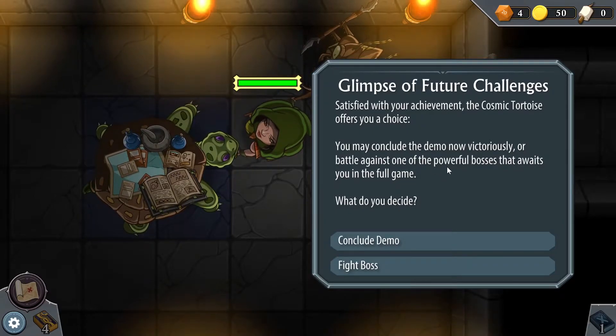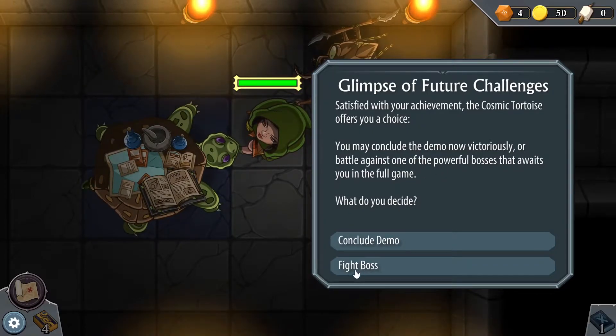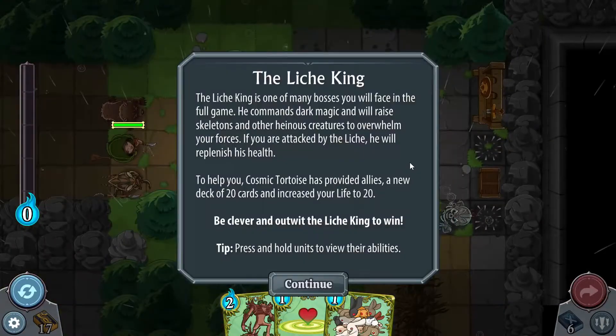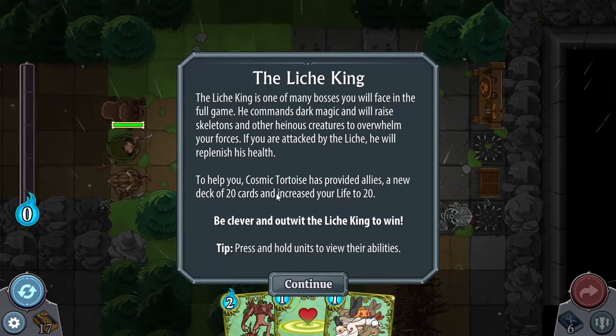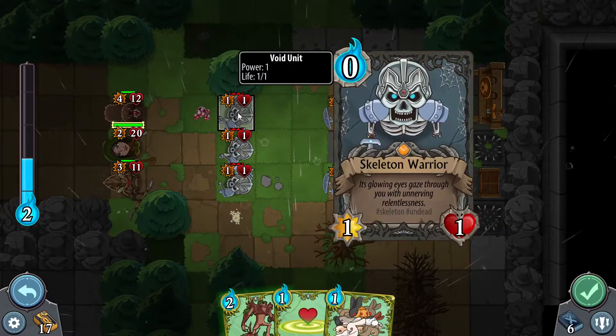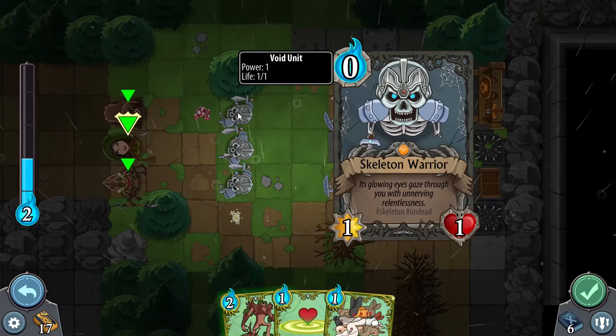The demo's almost over. Well, let's fight one of the powerful bosses. Hello, sir — a noisy one, aren't you? The Lich King! He has Lifesteal. They gave me new allies and more cards — they buffed me to fight him to make it a fair fight. Very cool. The skeletons are all 1-1s. He's a 3-20 with Lifesteal and Pierce.